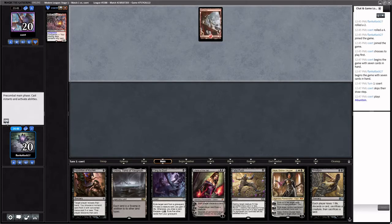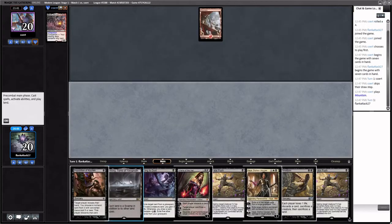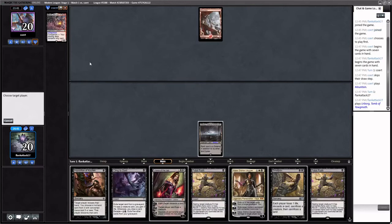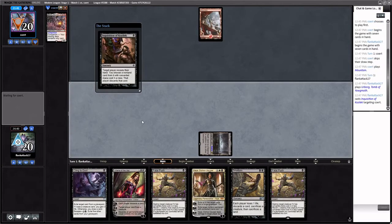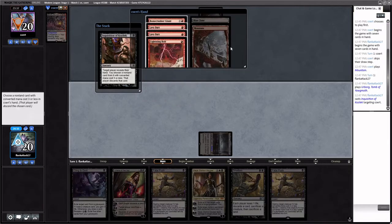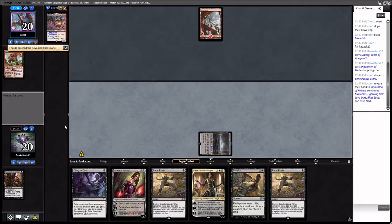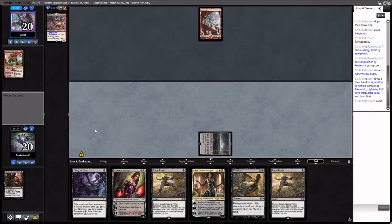It is Mono Red, and they don't have a turn-one play — excellent. We didn't draw a land but we'll Inquisition them. They have Lava Dart, Lava Dart — we're definitely taking Bonecrusher Giant. None of the rest of their hand really does anything, though Blast Zone is pretty good against us. We can cycle the Cling to Dust next turn so we'll have two looks at a land.